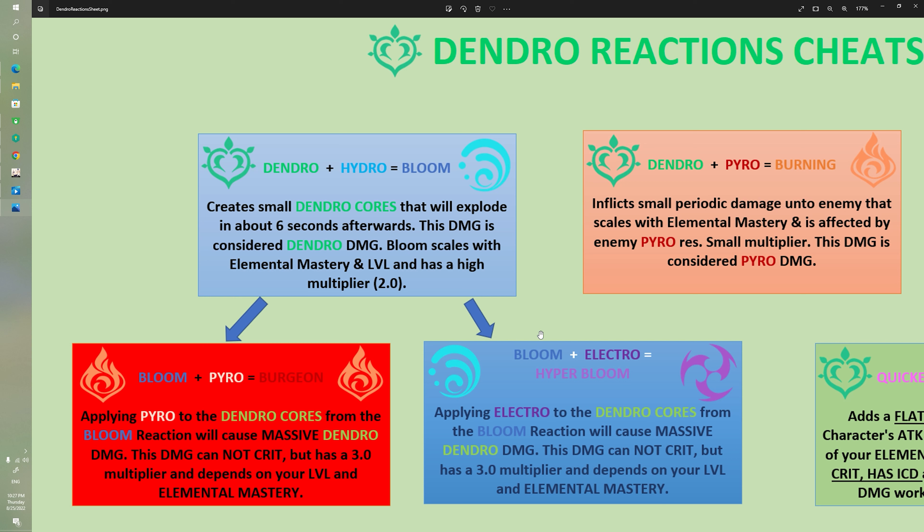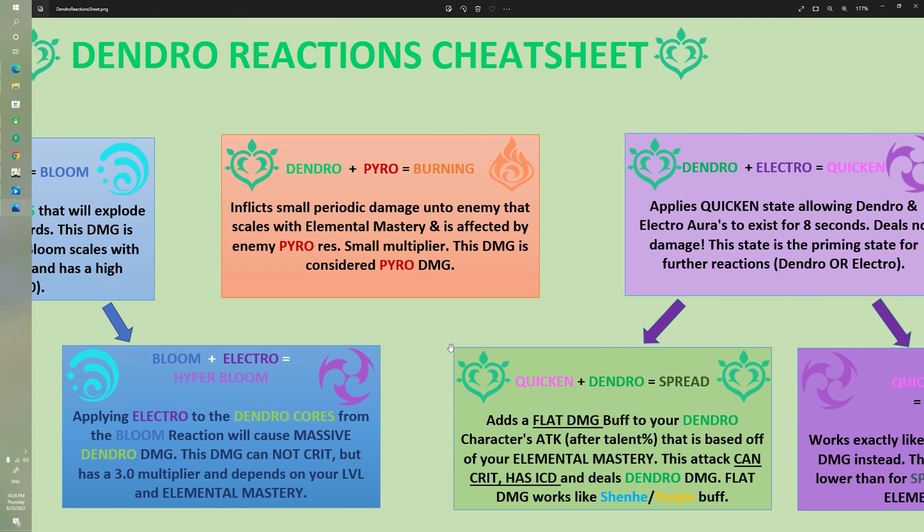The basic principle is straightforward: create seeds, apply a new element to get a higher multiplier and more damage. It's relatively simple once you understand the core loop.